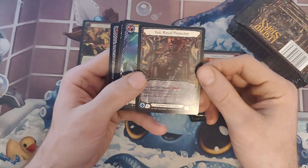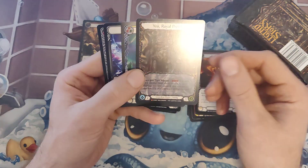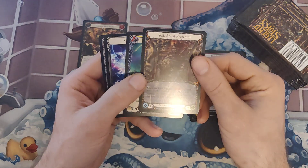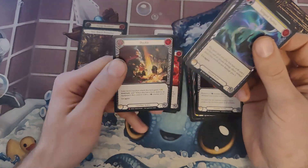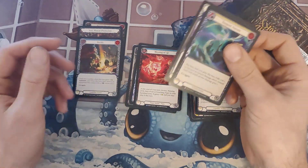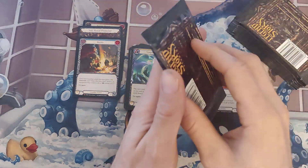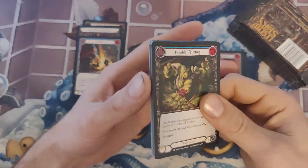So we've got Yoji Royal Protector — extended art, alternate art, something like that. And another Majestic. Looking great — that would actually look great in foil. Buckle. Another Majestic. Two Majestics in one pack. That's how I like to open all my packs of Flesh and Blood.